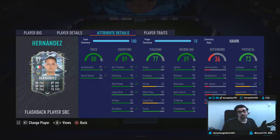92 heading accuracy, which is okay — don't really head the ball that often, to be honest. 81 stamina, and then 99 jumping. With the Hawk chemistry style, we will be boosting his aggression to an 80 while giving him 72 for strength.